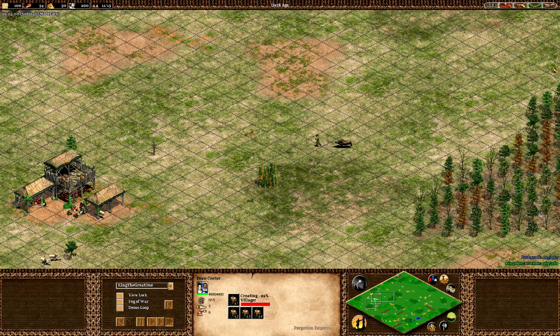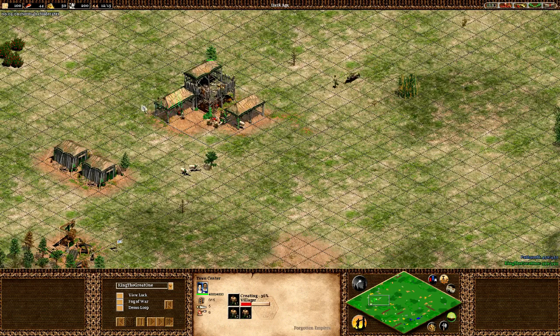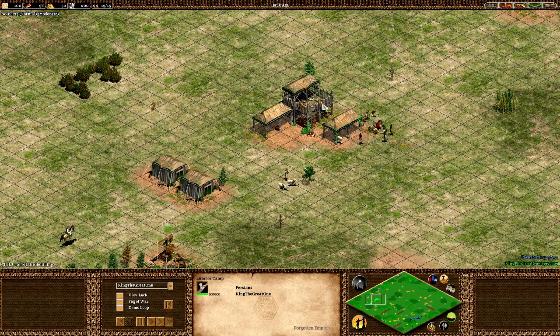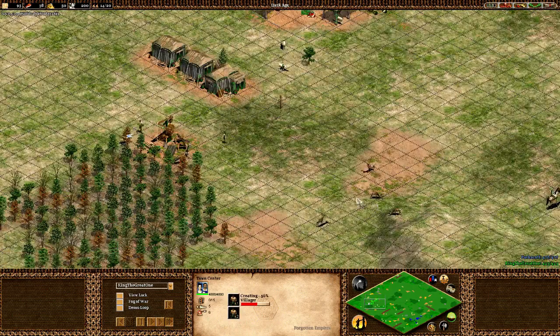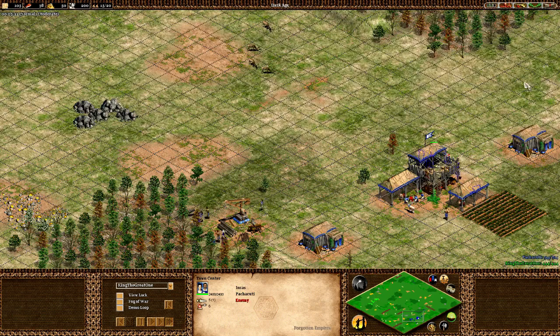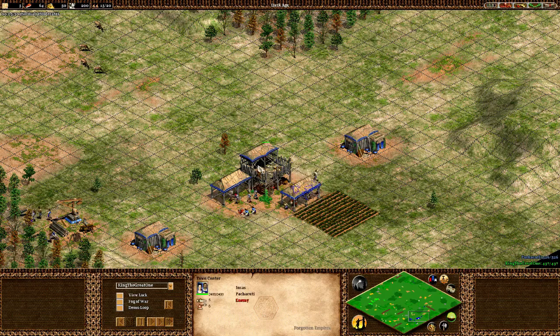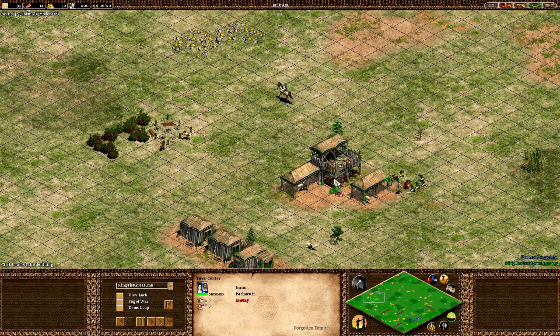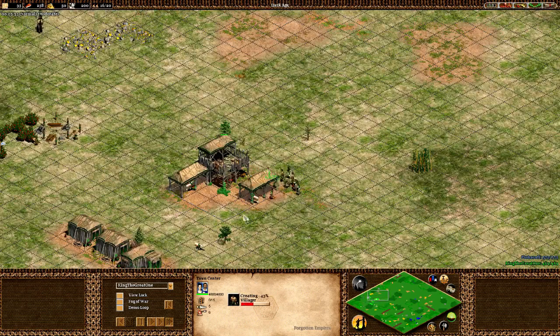I'm going to fast forward a bit. Standard build order — at four and a half minutes I'm still collecting food, with one villager doing lumber. At five and a half minutes, not the best start but pretty decent. You can see the computer is also collecting boar — that's because it's Forgotten Empires and the new AI knows how to lure the boar; the older AI had no idea.